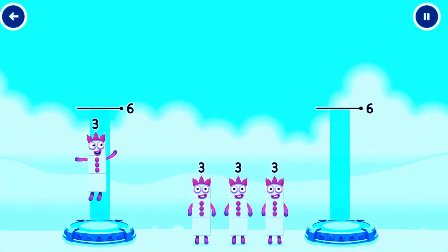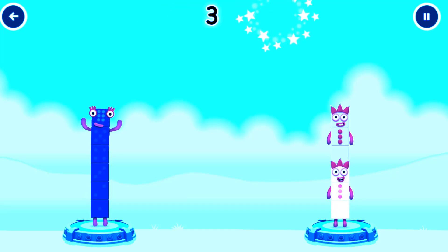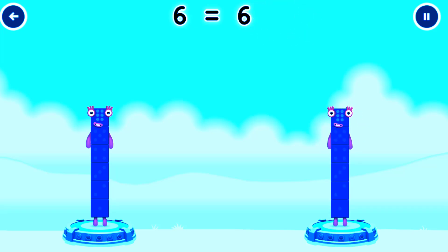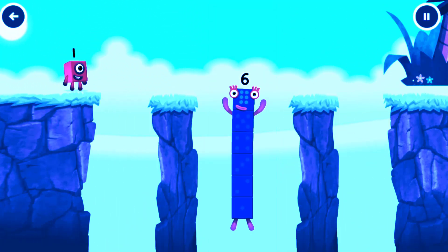Share the number blocks evenly to make two groups of 6. 3, 3. You solved it! 3 plus 3 equals 6. 3 plus 3 equals 6. 6 equals 6. I am 6 in the mix!